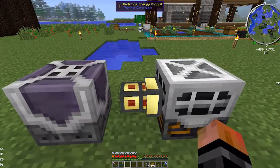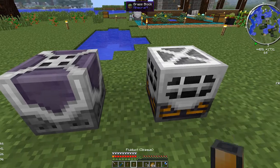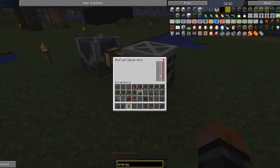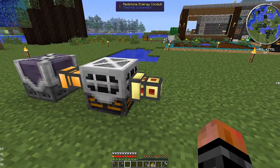You actually want to use a fluid duct right here to connect them. On the generator side is where the power comes out, so you put the redstone energy conduit on the other side of that.